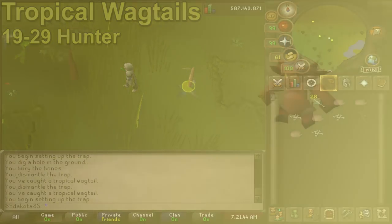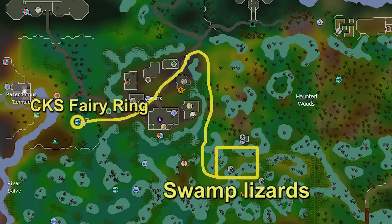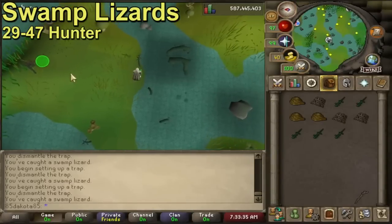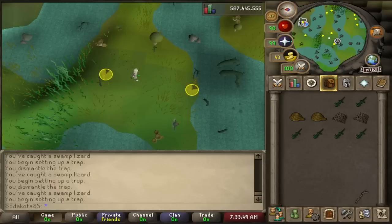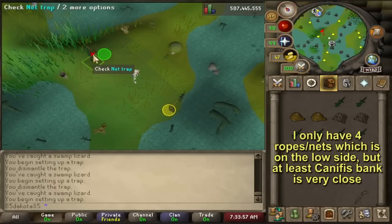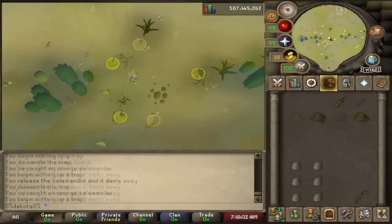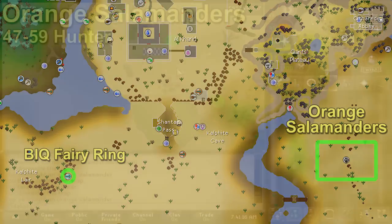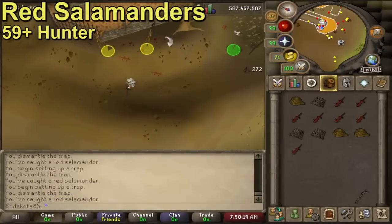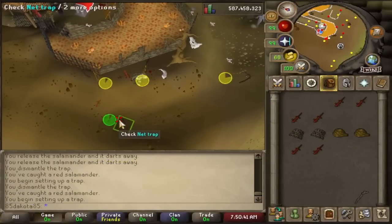I would take this to 29 Hunter and then move on to Swamp Lizards. You do need to complete Priest in Peril to catch Swamp Lizards, and they are located just southeast of the town of Canifis. You do need a small fishing net and a rope to set up a net trap on one of these little trees. You'll be able to place three traps at a time by 40 Hunter, so bring a few ropes and small fishing nets — I'd bring like five of each. From here on, for any leveling up outside of the money-making methods, you really just keep doing net trapping. You can do Swamp Lizards until 47 Hunter, then move on to Orange Salamanders in the desert — don't forget your water skins. At level 59 Hunter you can move on to Red Salamanders, located by the ZMI Altar just north of Castle Wars, very easy to travel there using a Ring of Dueling.